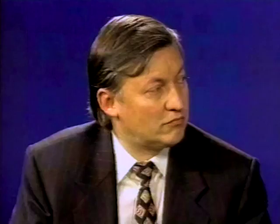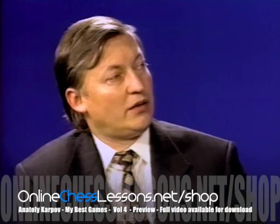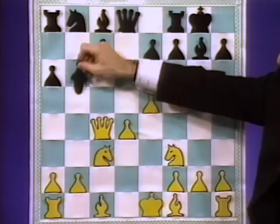Yes, a6 — this is a very sharp line. We had already played one game in that match with Kamsky. Even though I had some advantage, I couldn't win the game. So, e5, b5, queen to b3, and then knight to d7.